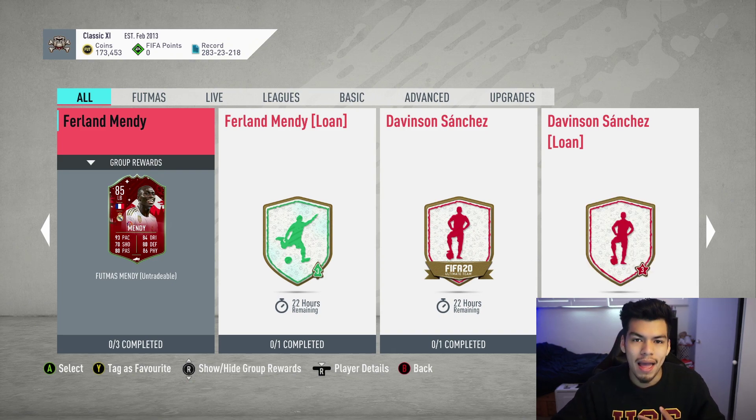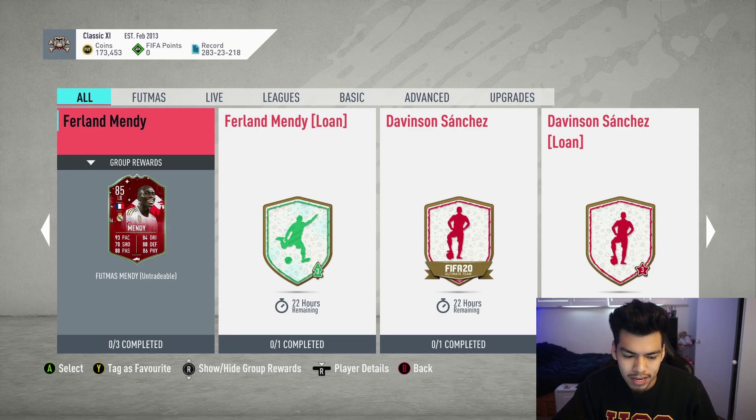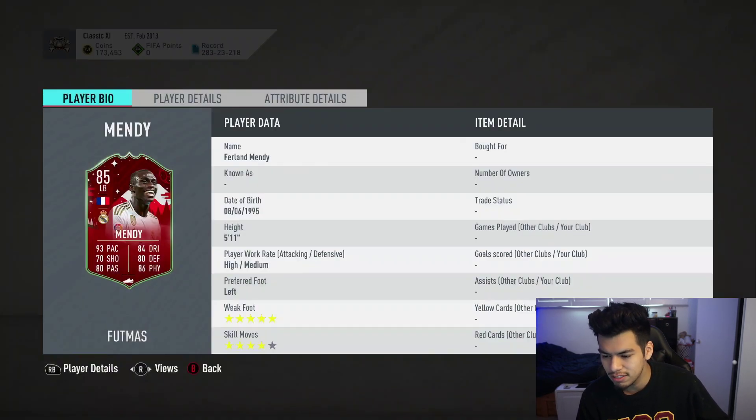What is up guys, welcome back to a brand new video. Today we have the 85-rated Famous Ferland Mendy SBC cheapest solution. This card is going to cost you around 295,000 coins to complete at this moment in time — honestly, this is a bit ridiculous.